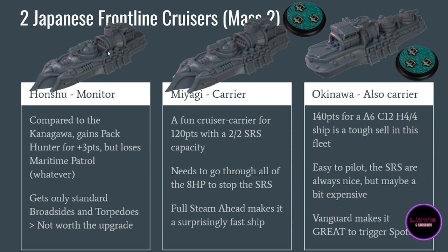The Honshu is a variant of the Kanagawa with a rear gun battery. It costs three points more, loses Maritime Patrol, and gains Pack Hunter, so it wants to be in larger units. The thing that disappoints me is that it has standard broadside and standard torpedoes, which is really what made the Kanagawa so efficient. I'd say stay with the Kanagawa for now, because Pack Hunter is fine but it's not worth losing your heavy torpedoes and heavy broadside.